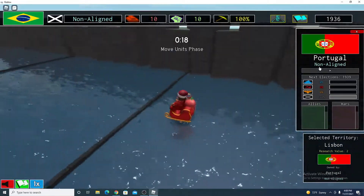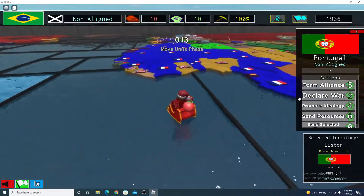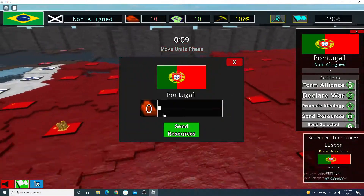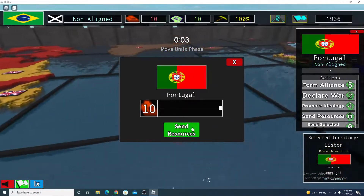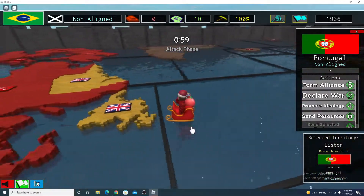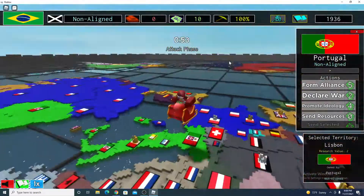Click the arrow right here, and then you would see 'Send Resources.' Select that, pick your amount — say I want to send all ten — and boom. Also, for each resource you send, you get ten research points, which is pretty cool.